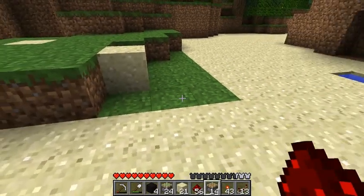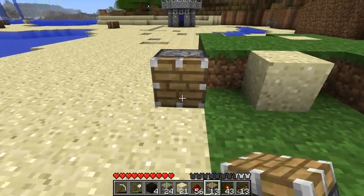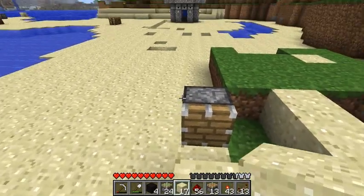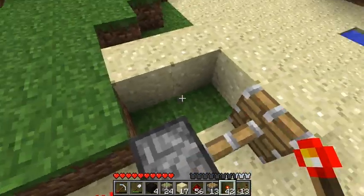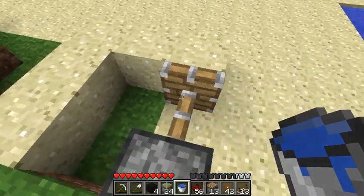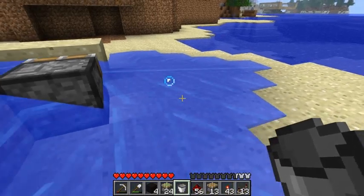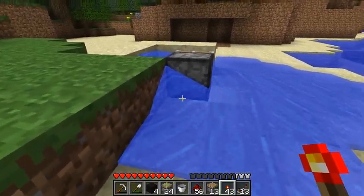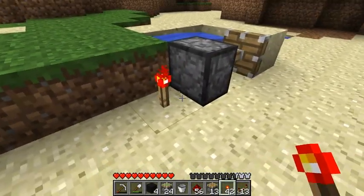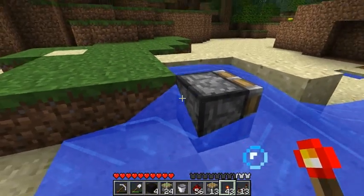I also played around using pistons as water gates - they do work. Here's a crude example: when the piston is extended, the water won't flow; when it retracts, it will. You can use that for lava and stuff too.